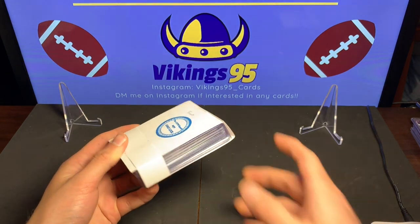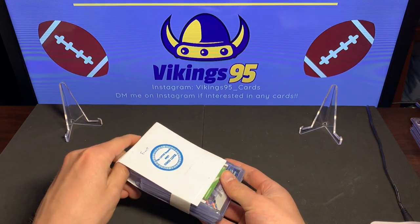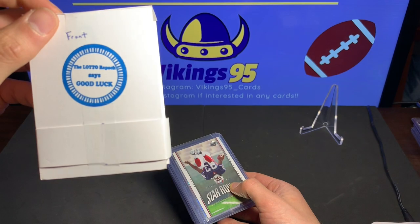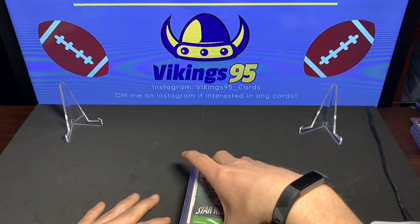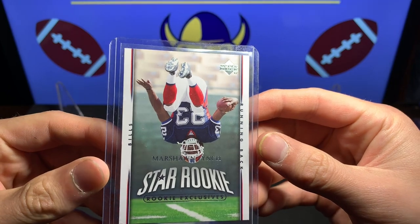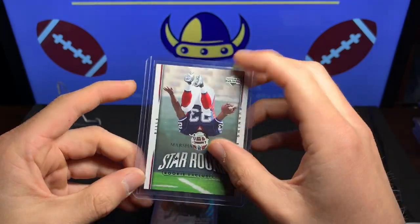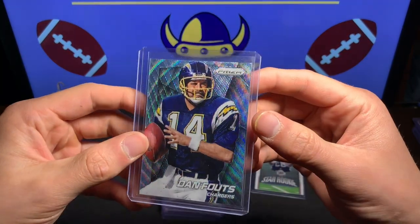So like I said, $40 for the lotto repack boxes. Let's see what we got — got all of them out. The first one is a star rookie — we do get one rookie card, maybe numbered, maybe not. We have a Rookie Exclusive Marshawn Lynch, not bad, that's pretty cool. Marshawn Lynch Rookie Exclusive, running back for the Bills.